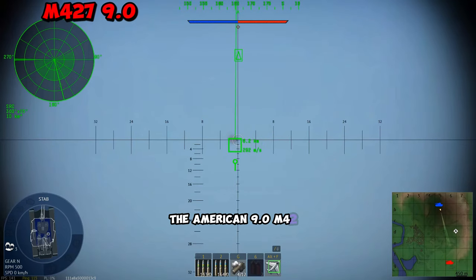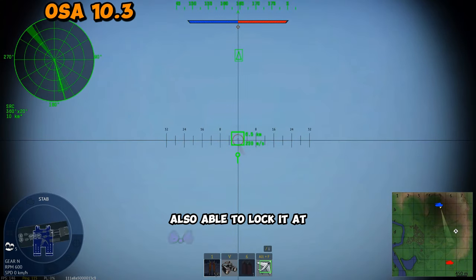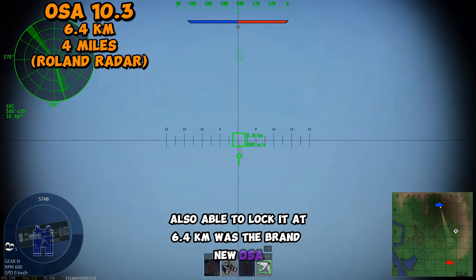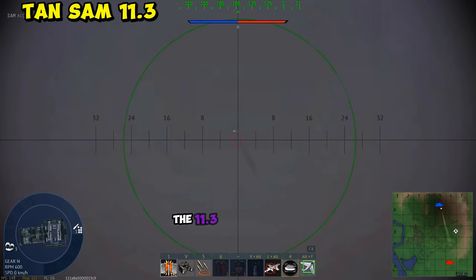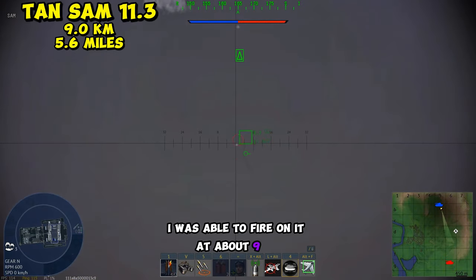The American 9.0 M427 was able to lock it at 6.4 kilometers. Also able to lock it at 6.4 kilometers was the brand new Osa. This SPAA is placed at 10.3. The 11.3 Japanese Tansan was able to lock it at ungodly distances — I was able to fire on it at about 9 kilometers.